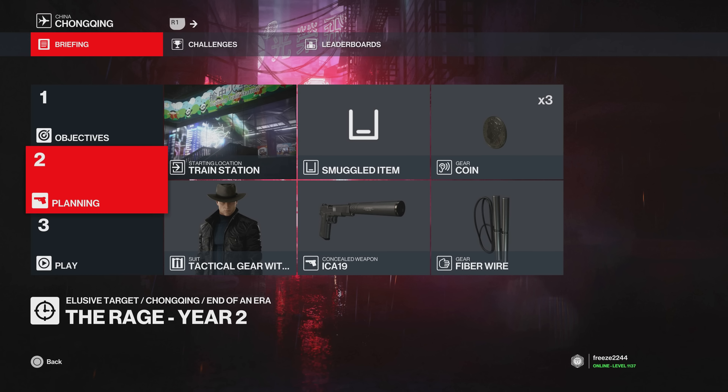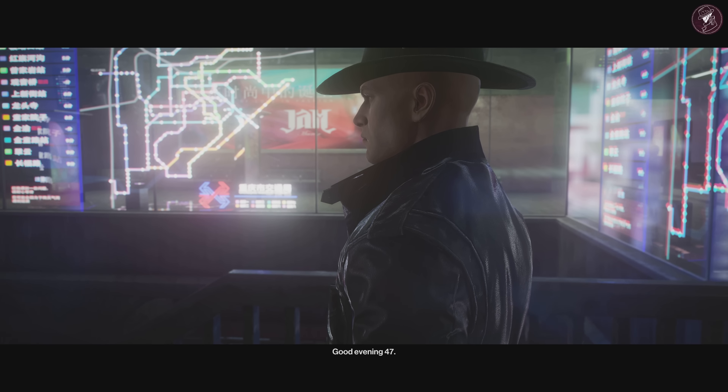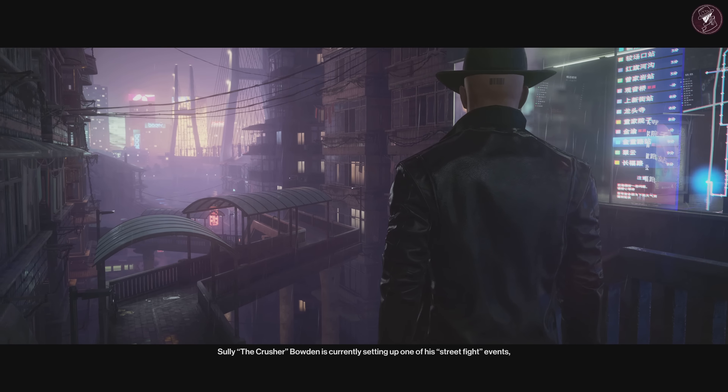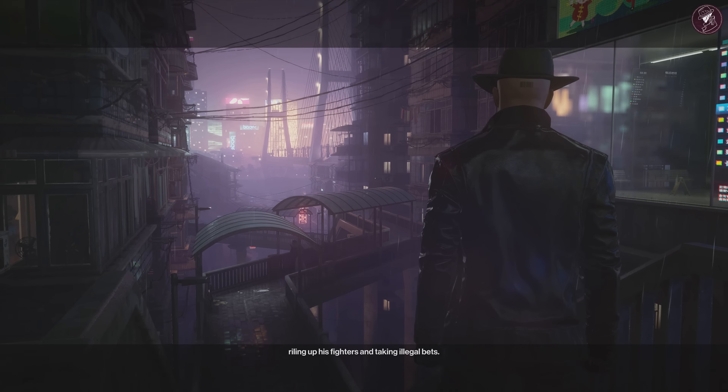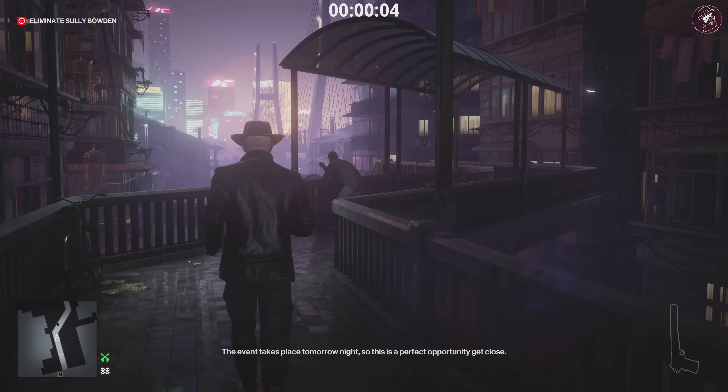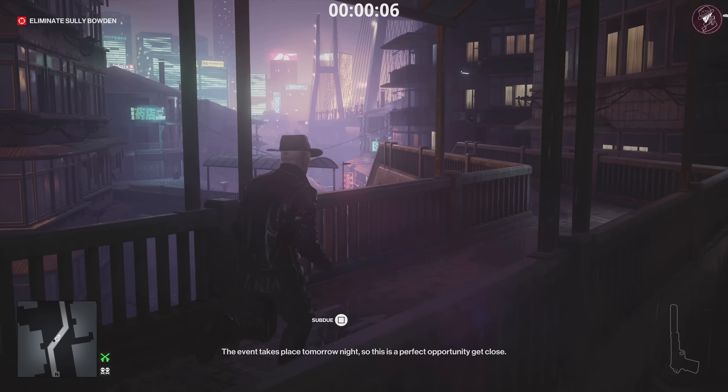Yo, what's up guys? My name is MrFreeze2244. Welcome to the Rage Year 2 Elusive Target. In this video, I'll be showing you three more methods. Earlier in the year I already showed you three methods, but in this video I'll be showing you three different methods on top of that as well — it's a completely brand new video. If you want to see the original methods, I'll leave a link in the description. For this one, we're going to start off with the default loadout method, starting at the train station. This is for people that don't have any equipment and are using the default loadout and start location. So if you're brand new to the game, this particular method is for you.